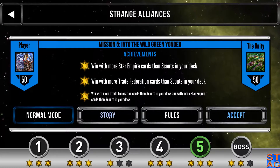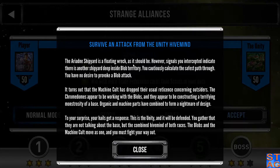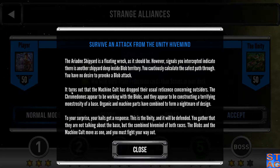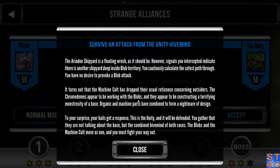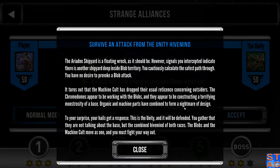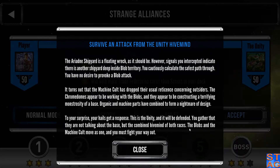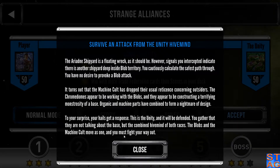Let's see if we can replicate my previous success. The Ariadne Shipyard is a floating wreck as it should be. However, signals you intercepted indicate there is another shipyard deep inside Blob territory. You cautiously calculate the safest path through — you have no desire to provoke a Blob attack. It turns out the Machine Cult has dropped their usual reticence concerning outsiders. The Chrome Domes appear to be working with the Blobs, constructing a terrifying monstrosity of a base. Organic and machine parts have combined to form a nightmare of design. To your surprise, your hails get a response: 'This is the Unity, and it will be defended.' You gather that they are not talking about the base, but the combined hive mind of both races. The Blobs and the Machine Cult move as one, and you must fight your way out.